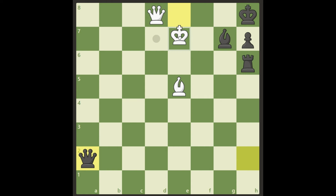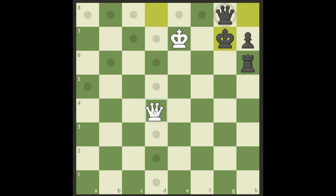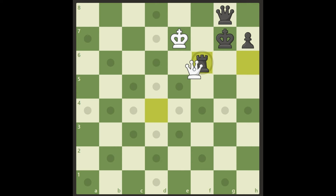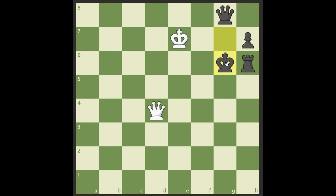All right, here it comes. We still take the discovered check, we let him play queen g8, and now we simply take the bishop with a check. The queen is pinned so he cannot take it back with the queen — he has to take it with the king. Now it's checkmate in two moves with queen d4 check. The king cannot go back, so he must put his rook in between and we just take it with checkmate. Or he is forced to play king g6 trying to escape somewhere, but it's checkmate on g4 with the queen.